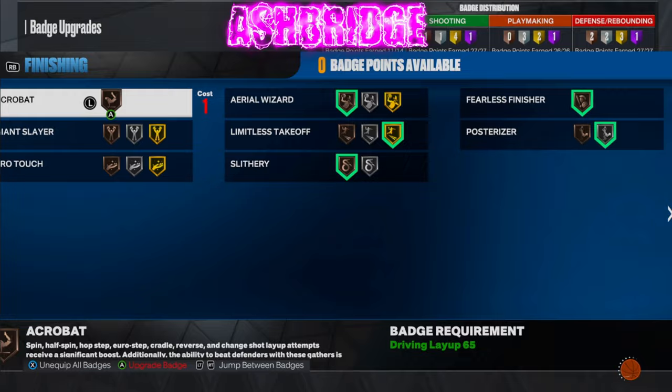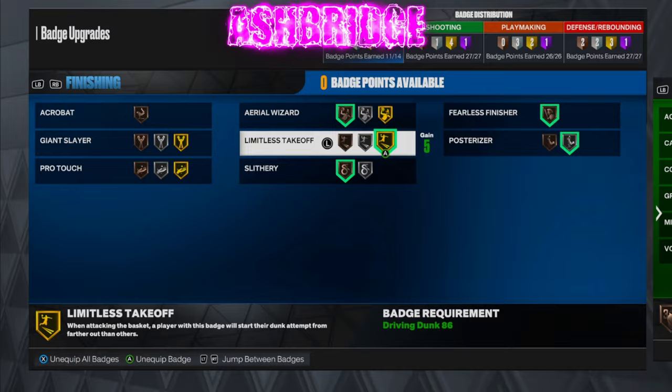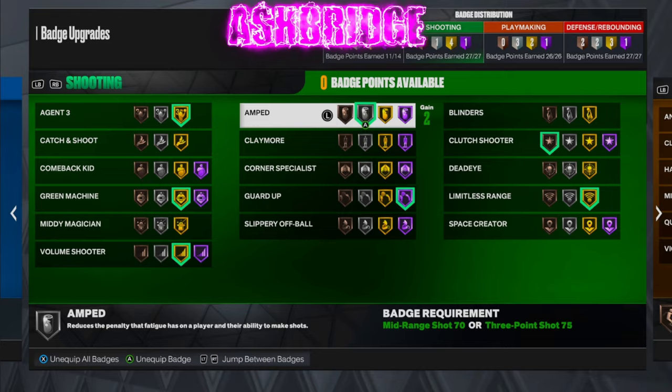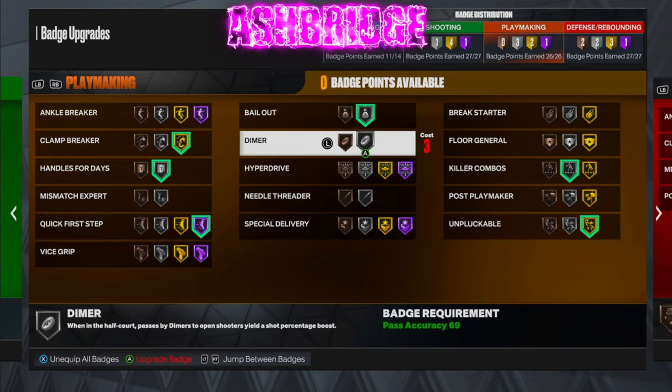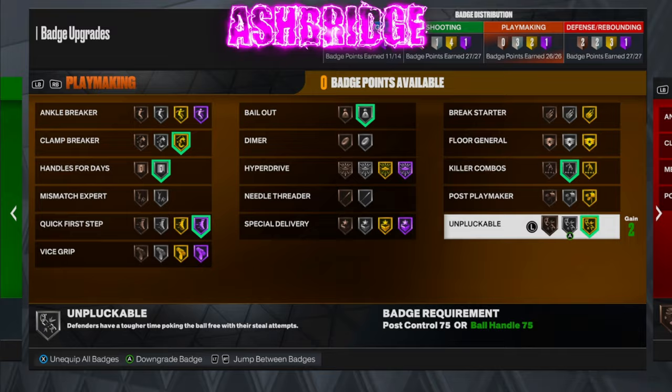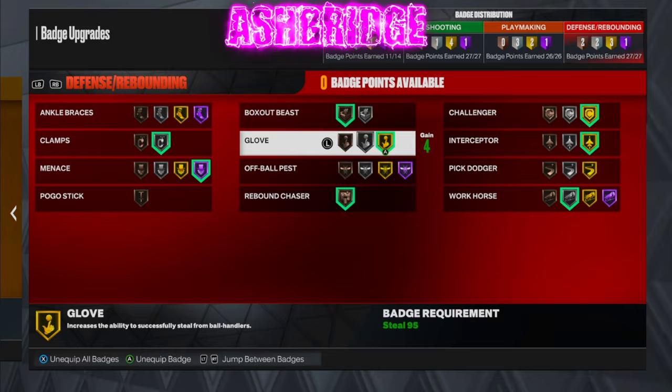For the badges, we get 14 finishing — we don't really need that much finishing, all we need is gold limitless and silver posterizer, everything else is just extra and nice to have but not necessary. We get 27 shooting badges — once again, agent threes, gold limitless, green machine, and volume shooter are always really nice badges to have, and hall of fame guard up is good too. We get 26 playmaking — most guards usually like around 28, but we made it work since we don't get hall of fame unpluggable, so 26 sits nice.